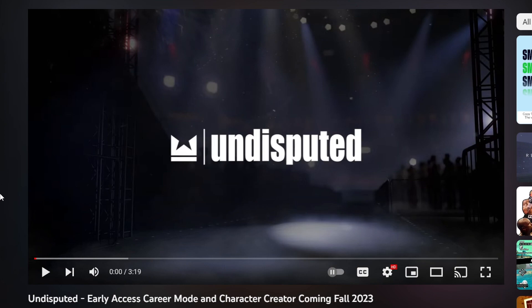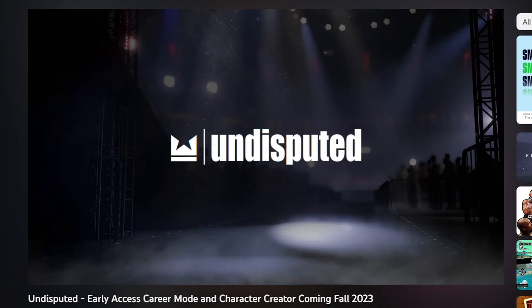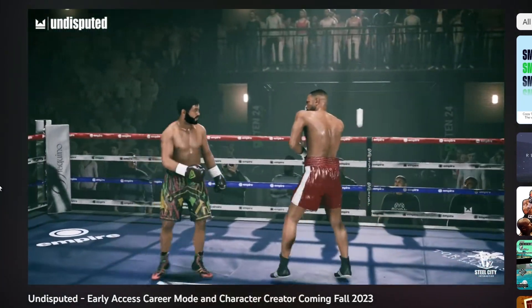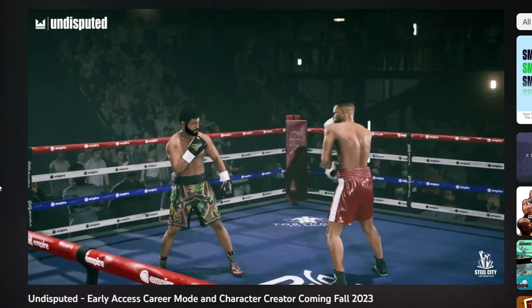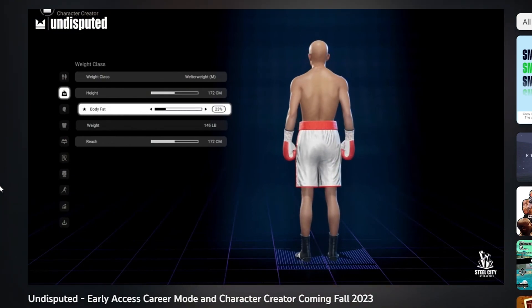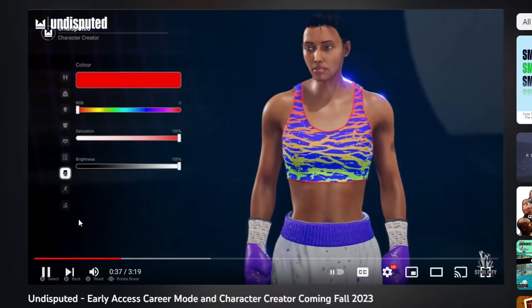I'll be stopping at certain points just to go over a couple of things we can see on screen, and probably just ask a couple of curiosity questions. Without further ado, let's have a look. What is going on, Fight Fans? This is Edward, your content manager, and I got some exciting news to share with you today. Career mode and character creator will be making its debut in Undisputed this fall. We recently demoed career mode to the press at Gamescom, so you should start seeing the first impressions roll out in the days and weeks to come. Just like the rest of early access, career mode and character creator will ship in a beta state, and we'll be listening to your feedback to make improvements as we continue to develop.